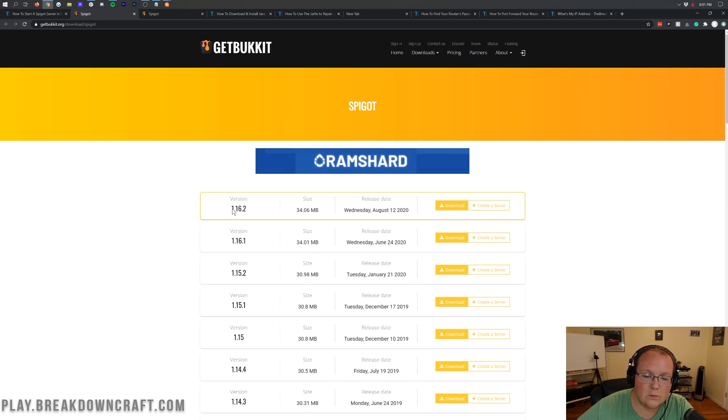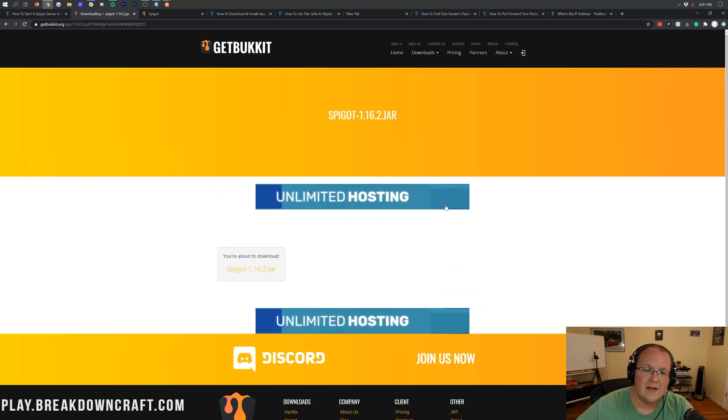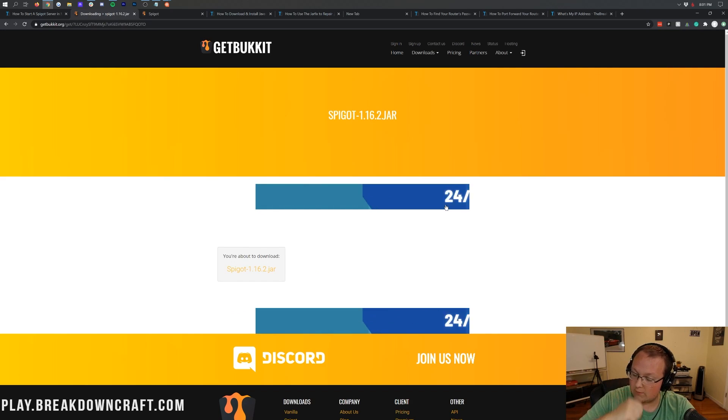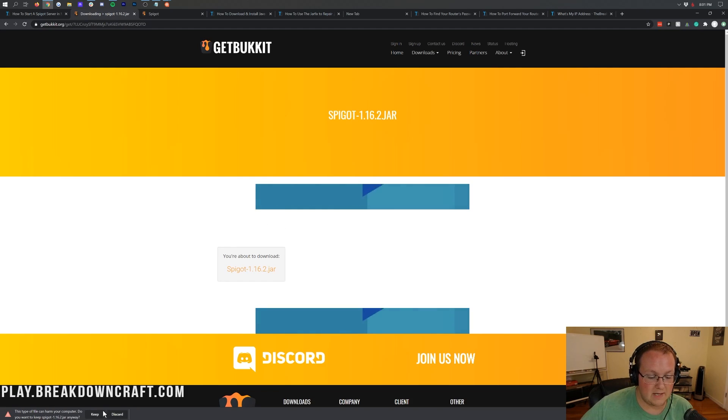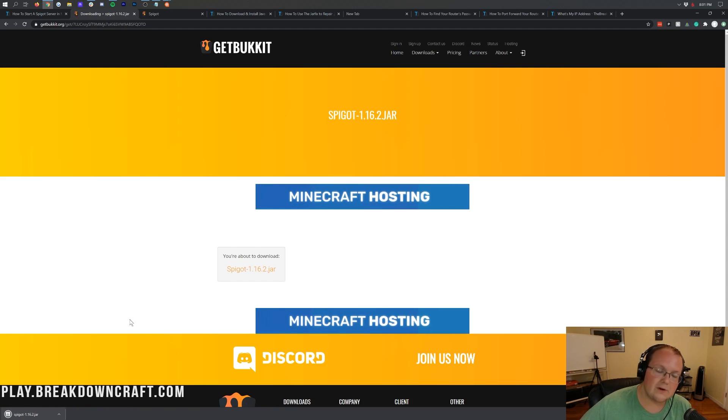Once you're there, come down next to the 1.16.2 version, scroll over, and click on the yellow Download button. That'll take you to a page where you can click on the Spigot 1.16.2 .jar link. Once you click on that, it will download Spigot 1.16.2. Click the Keep button in the bottom left to keep the file on your computer. If you're on Mozilla Firefox, you'll need to save it in the center of your screen.